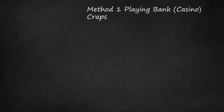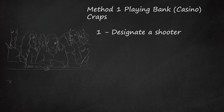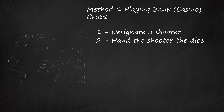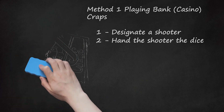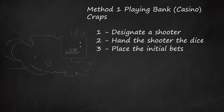Method 1: Playing Bank Casino Craps. Step 1: Designate a shooter. This is the person who will roll or throw the dice for himself or herself and the other players to make bets on the outcome of the roll. All players including the shooter are playing against the house when they make bets. To hand the shooter the dice, the stickman — the person who retrieves the dice using a long curved stick — offers the shooter a selection of usually five dice from which two are chosen.